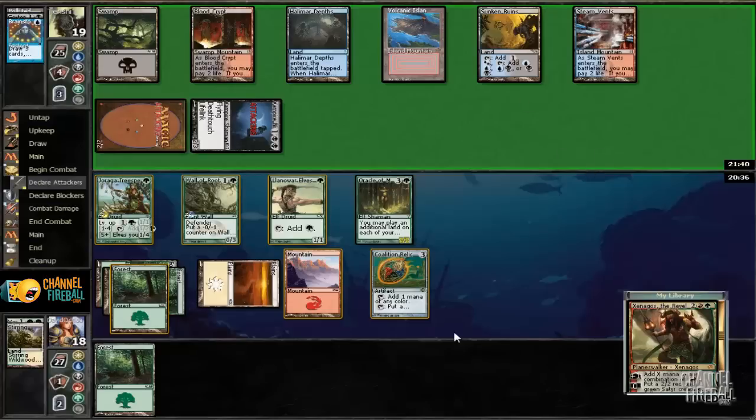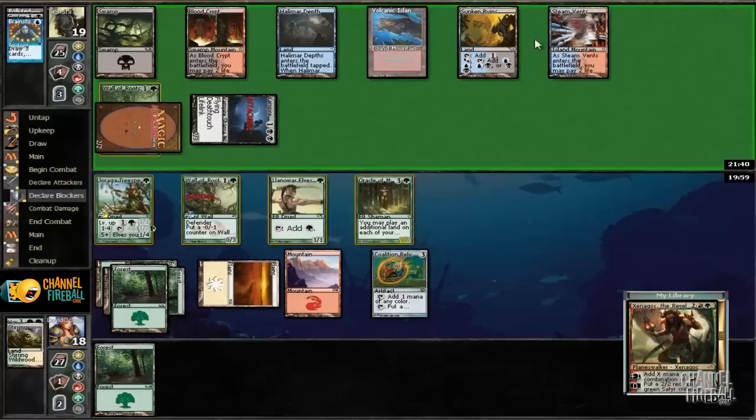Suppose this is going to be bad if he has a Vesuvian Shapeshifter, because he could copy his Nighthawk. Maybe he wants me to block with Wall of Roots. I don't actually mind doing that, I suppose. I could see it being Bane of the Living, in which case blocking with Wall of Roots is fine.